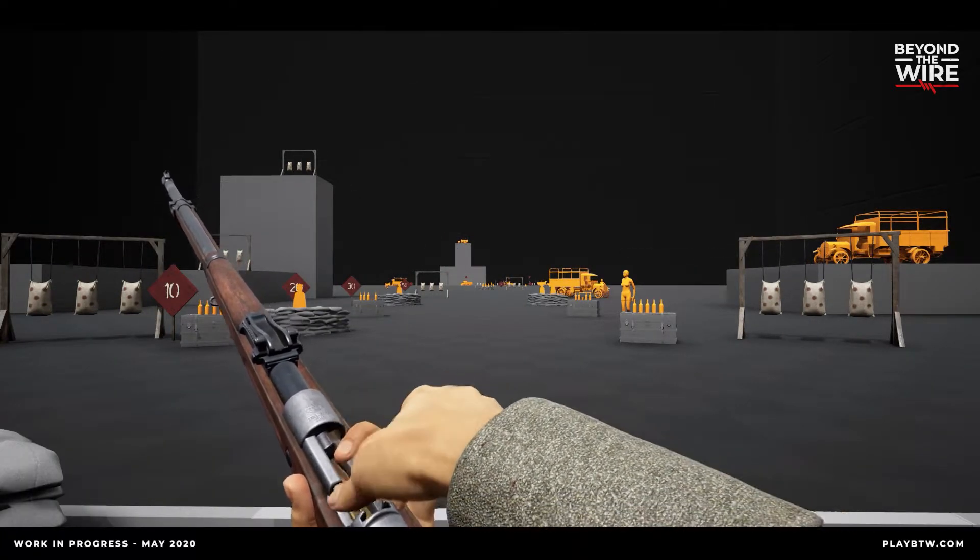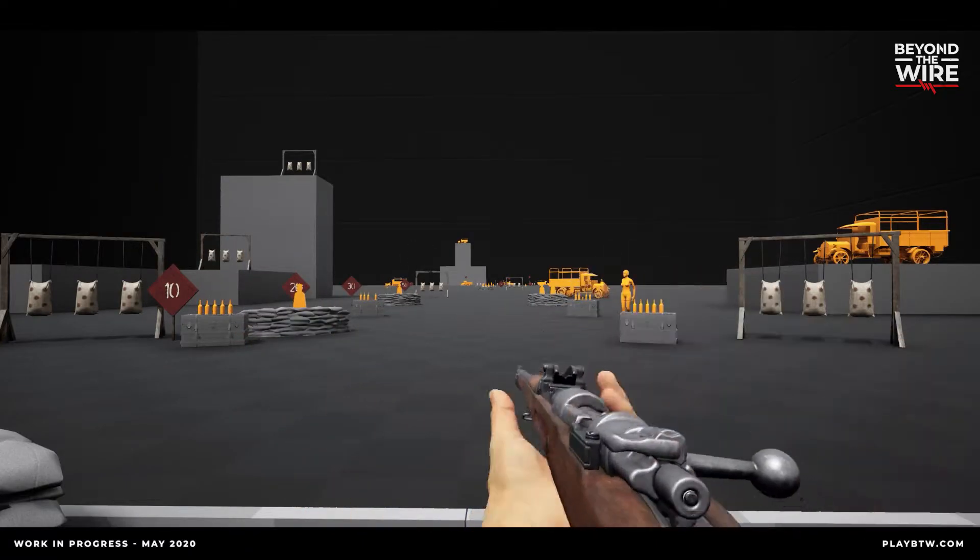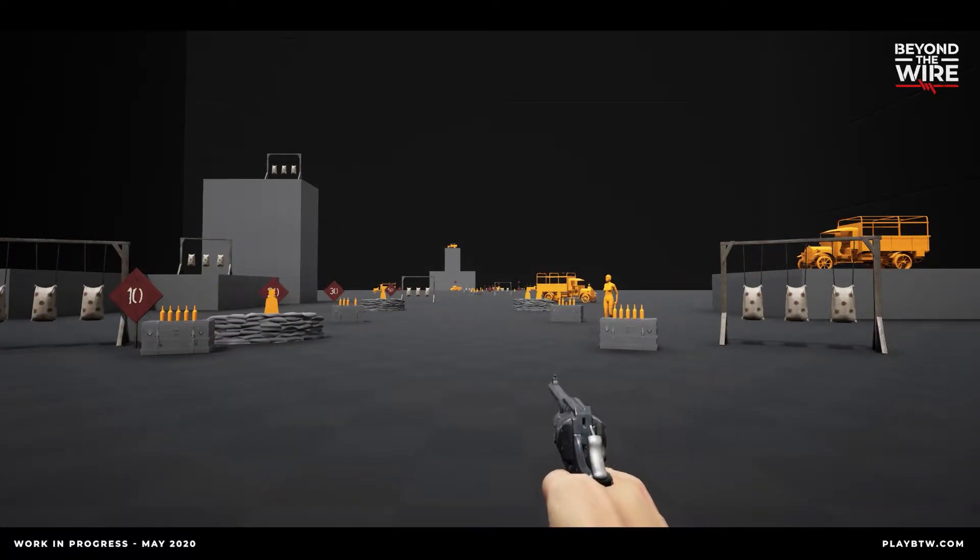This is critical in moments of high tempo when you may have to cancel the reload process and only load one or two bullets before the enemy is upon you. Ballistics: Beyond the Wire features an advanced ballistics system that takes muzzle velocity and gravity into account. Be sure to adjust your aim to compensate for bullet drop when engaging at a distance.